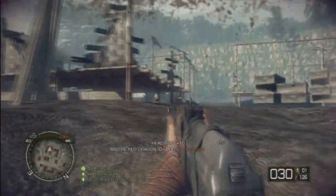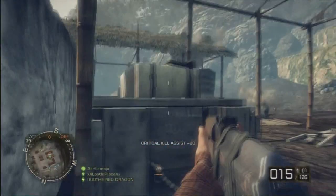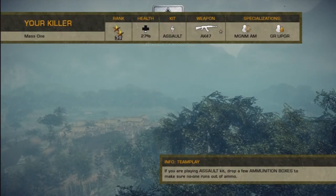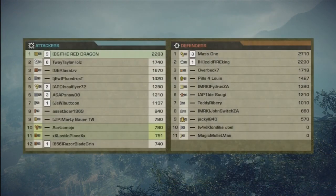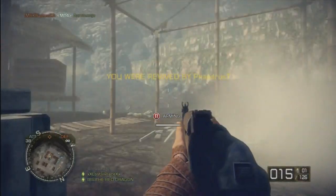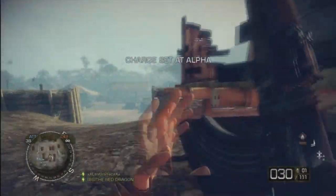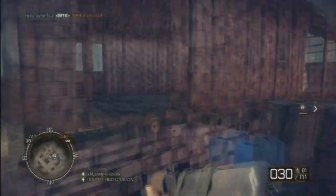They didn't keep coming in from this side to disarm — they kept on coming in from the other side. So once again I try to move in, I try to arm it, I get taken down but one of my teammates actually comes and picks me up. Medics — so far from what I've played, a lot of random players are playing as medics and doing a good job of reviving. Just make sure that if you're playing as a medic, try to clear out the area before you revive your teammate, or otherwise both of you are just going to end up dying.